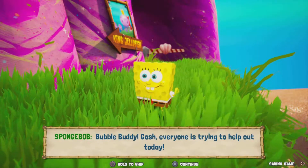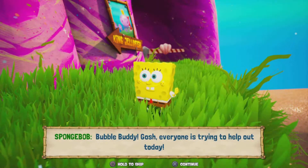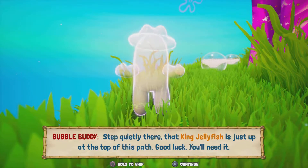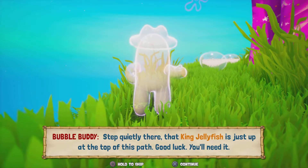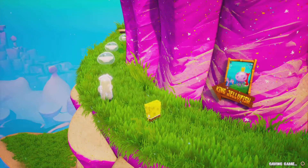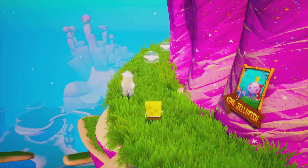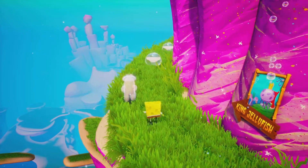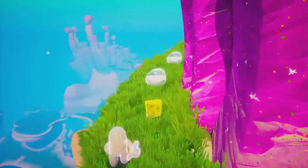It's gonna be very interesting. An NPC tips us off: 'That King Jellyfish is just up at the top of this path — good luck, you'll need it!' Thanks, bubble buddy! Yep, there he is. We're in the King Jellyfish boss battle now. Because I am a fast learner and I did play this back in the day, this should be easy for me.